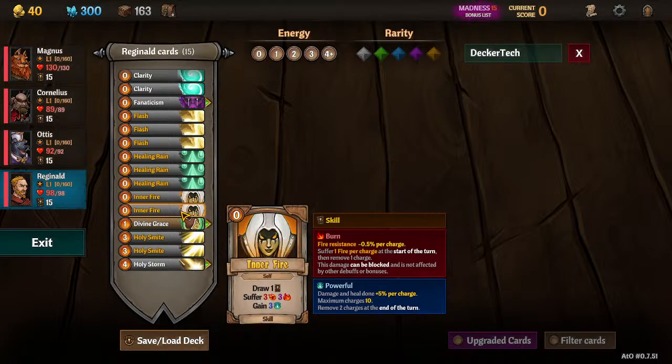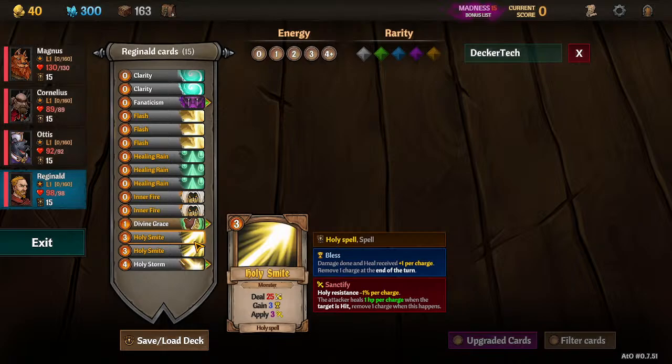We have Power and then Bless. Two Smites should be enough. We've upgraded the Smites to the three-cost Smites so they have Sanctify. You kind of need the Sanctify to keep Reginald healthy and to get through Thorn stacks. The two-cost Smite gives you two Bless and the three-cost Smite gives you three Bless, so there's no difference on the Bless-to-cost ratio. It's just you're also getting the benefit of Sanctify stacks, so the three-cost is the way to go unless you have another source of Sanctify or an item increasing your Bless. Without items, this is the way to go.